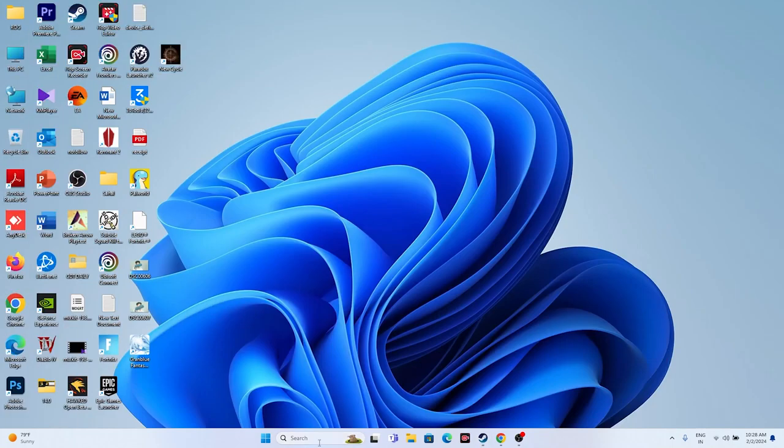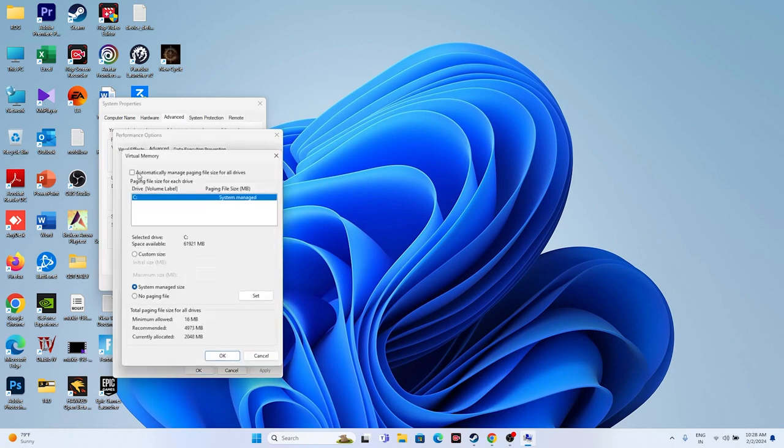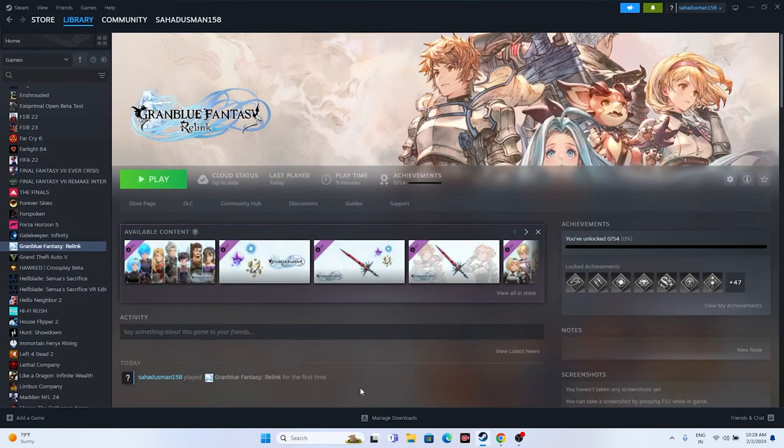Next, increase the virtual memory. Search for 'View advanced system settings', go to Advanced, click Settings, then Advanced, then Change. Uncheck automatic management, select your Local Disk, and choose Custom Size. Set the initial size to 1.5 times your RAM in MB (e.g., for 32 GB RAM: 32 × 1024 × 1.5 = 49,152 MB) and maximum size to 3 times your RAM (32 × 1024 × 3 = 98,304 MB). Apply and try launching.